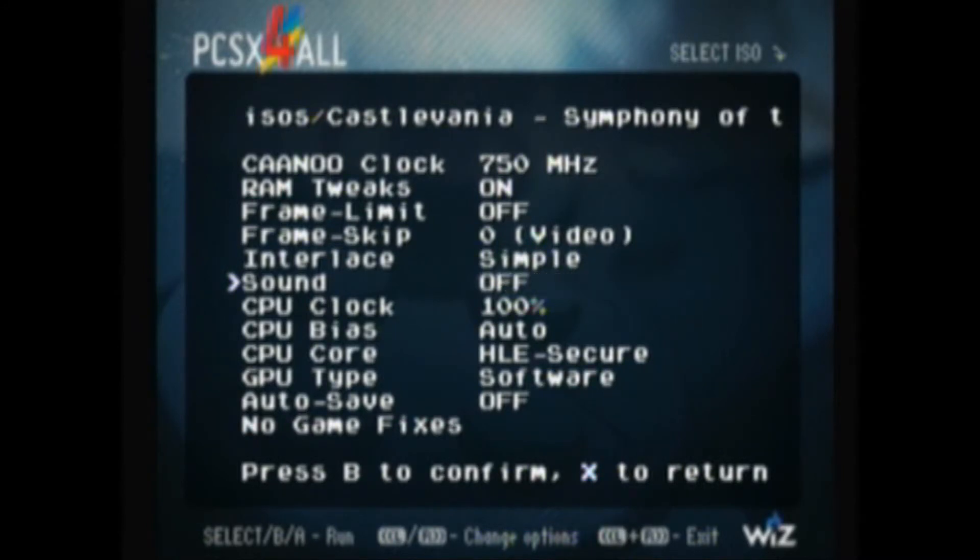Sound is also another speed limiter. It's best with sound off, but basic sound actually lets things run at a good pace. For the CPU core, HLE is usually the best to use, but some games require HLE secure.